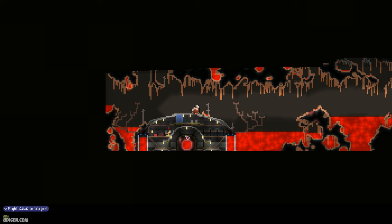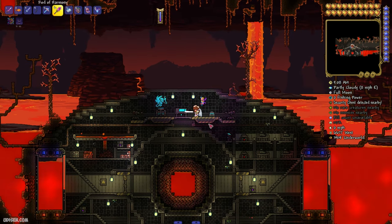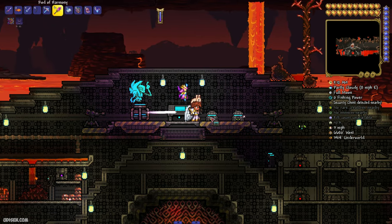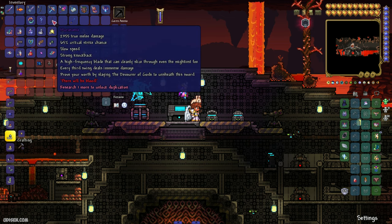So find this structure — it is the Underworld Bio-laboratory. Go here. You will see two small chests. Open the chest and you obtain Murasama.